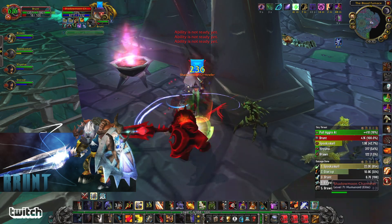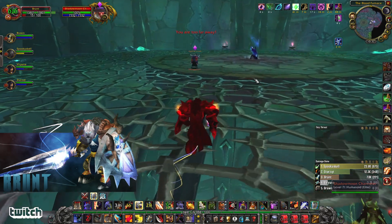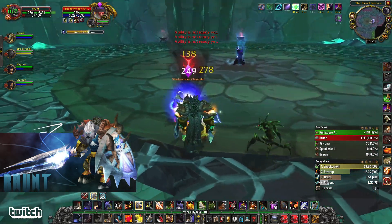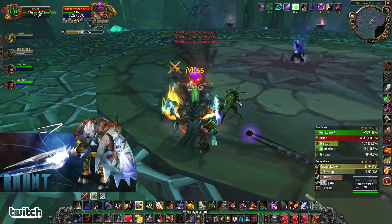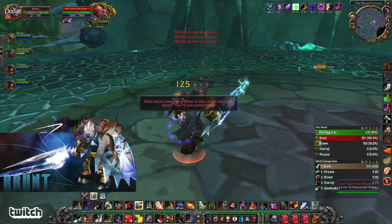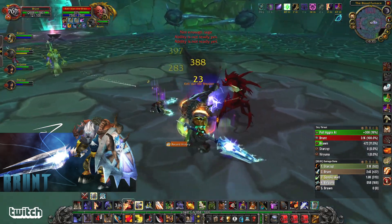With heroics it can be pretty weird whether units hit much harder or about the same. Certain spells hit about the same on normal and heroic, but certain spells hit way harder. An example would be the shadow priests in Shadow Labs — their mind flay slaps.